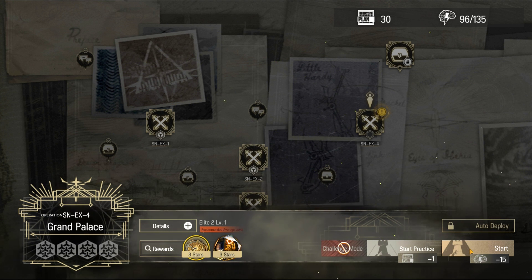Welcome to my video. This is Echo Jin, presenting the Low Stars All-Star Series. The mission for today is Stalta Ferranavis SNEX4.